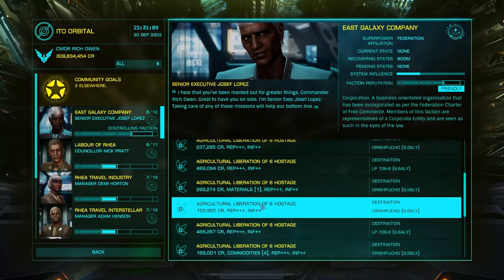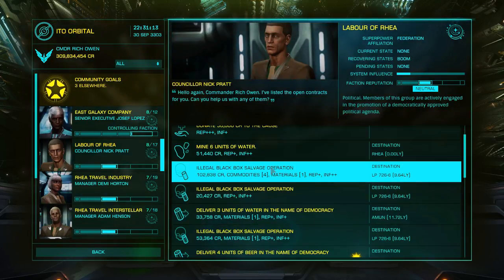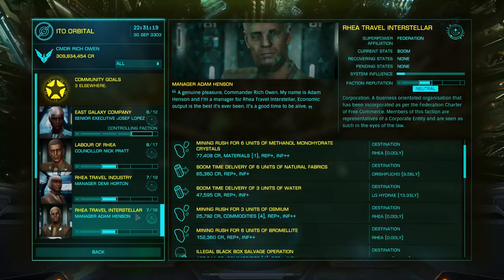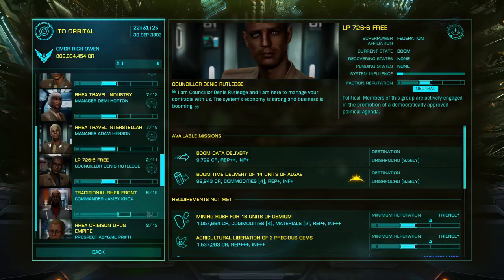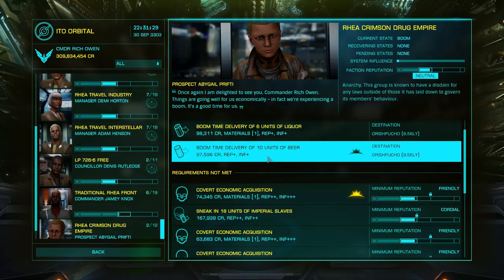Every man and his dog is in this system, so getting the passenger missions is pretty slow — a lot of people are taking advantage of this money-making scheme. I dare say they'll throttle it back, or perhaps Frontier Developments are allowing people to make a hell of a lot of money because you're going to need it in the rebuy screen as soon as the Thargoids turn up.